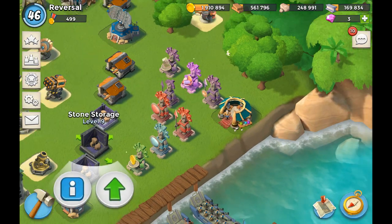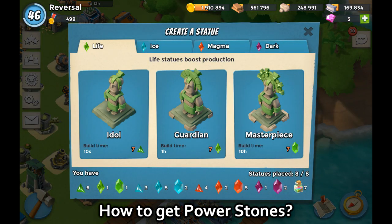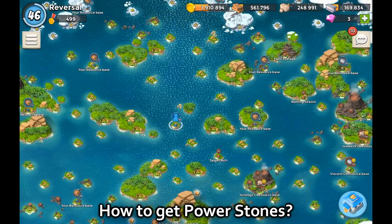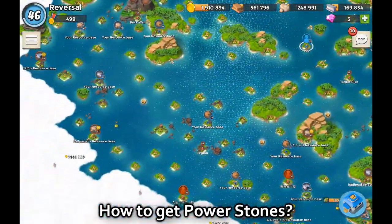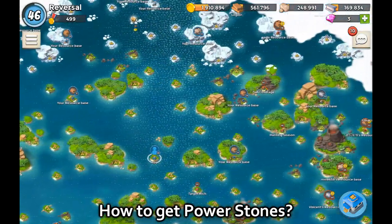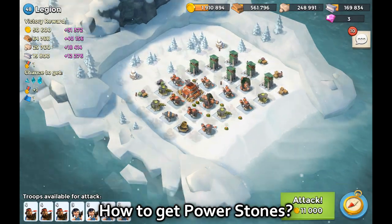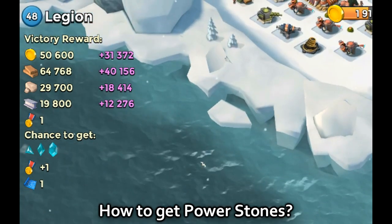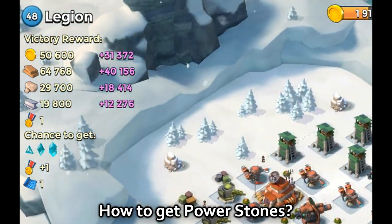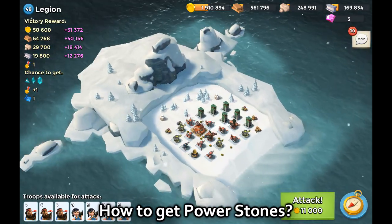So how do you get power stones? They are obtained in different ways in Boom Beach. The most straightforward is attacking a base on the map — depending on where you attack, you get a specific type of power stone. If you attack the ice area, for example scouting Legion, at the top-left corner you always see what kind of stone you have a chance of getting. For Legion you have a chance of getting the blue, icy power stones, and you can see the base is entirely covered with ice.